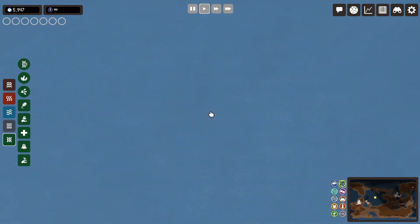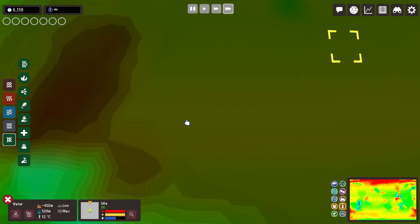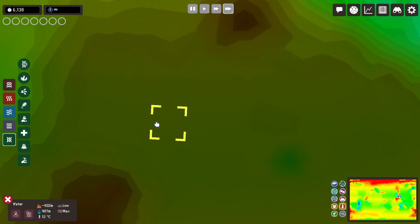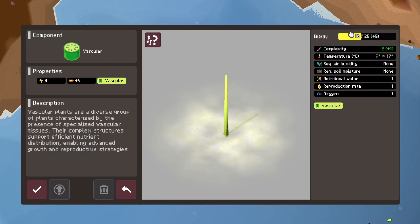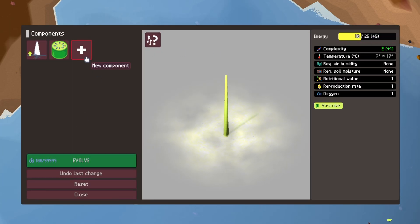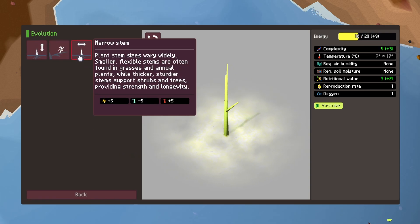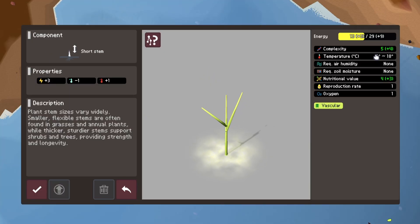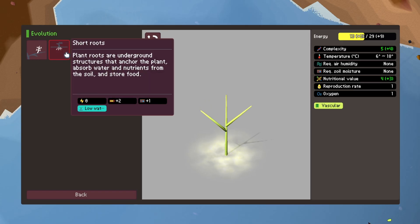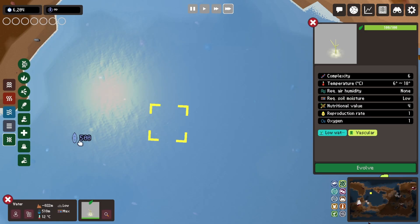Now let's explain each of these lifeforms. I'm gonna start by creating a basic plant. From the water, I found a stable temperature area and put in a basic plant. In the first section of the evolution, I'm gonna focus on increasing the max energy by adding the vascular component, adding a couple of branches where each runs at two max energy, and then adding a short stem. The short stem is key because it allows me to then add short roots, which allows the plant to survive in low water areas on land.